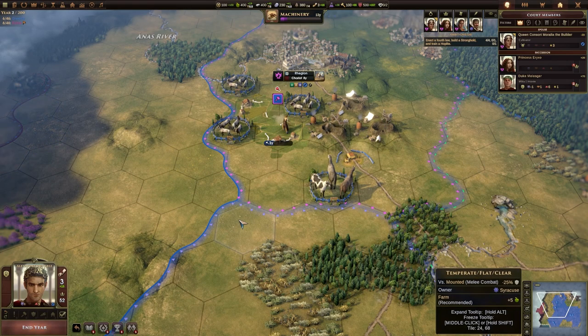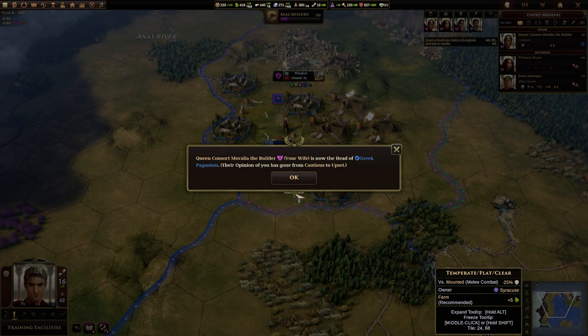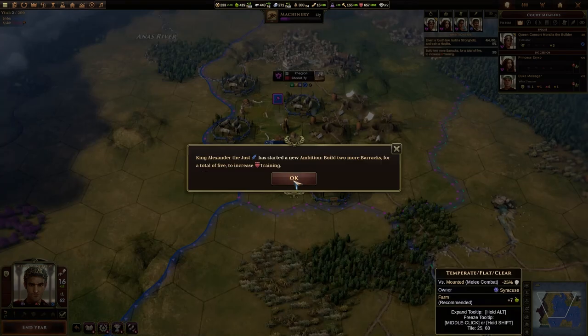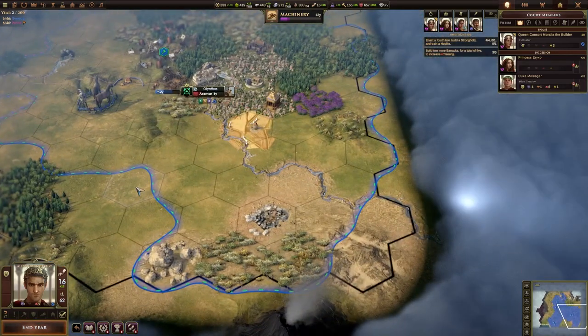We'll end the year because we don't have much left to do. We are now known as Alexander the Just. Our wife is now head of the Greek paganism, and their opinion of us has gone from cautious to upset. Training facilities generate training which can be used to promote units, assign generals, and execute military-based missions. Training facilities also give experience towards promotions to any appropriate unit that stays on the facility's tile — for instance, melee units gain experience when they are idle at the end of their turn on a barracks. Each of your cities already has a barracks.